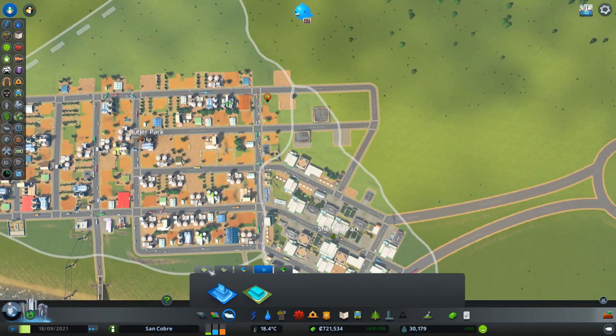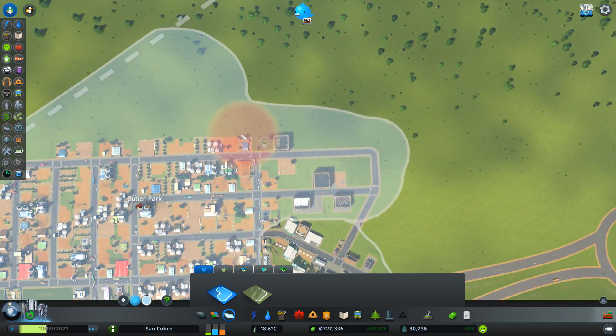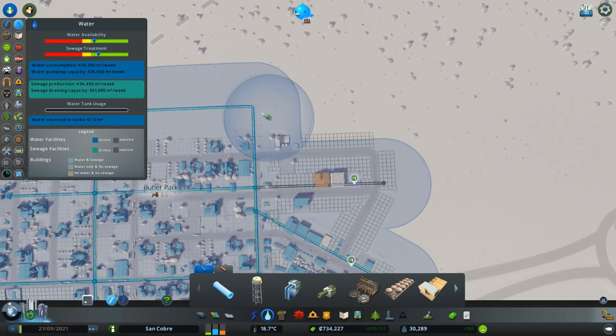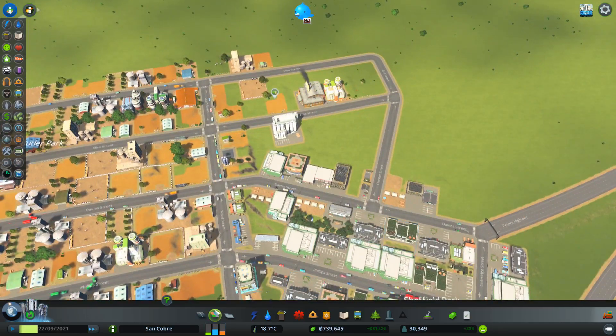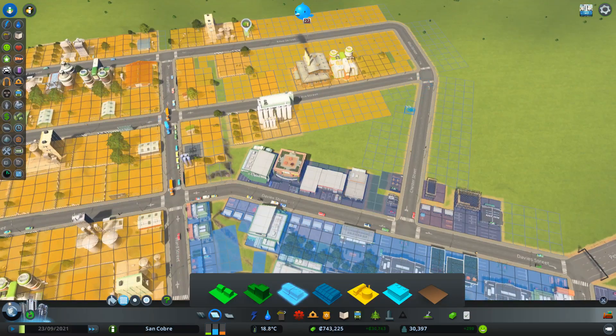I'm just going to push the zoning out this way, because I don't want generic industry here — I want to keep it in the direction of the farming. That can come out like that. Maybe we can go commercial here, like that.